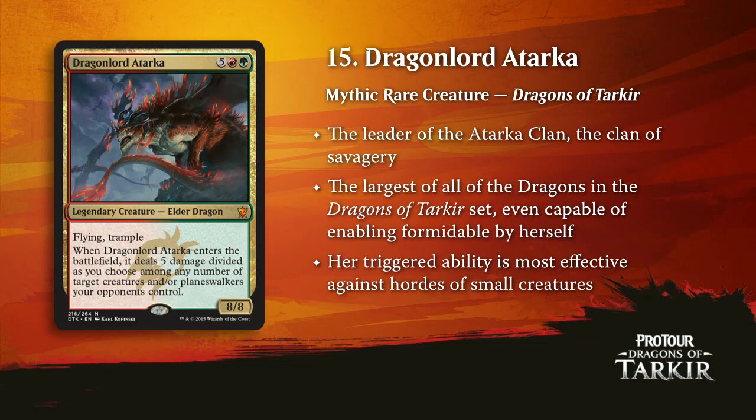Let's go back to Dragonland — it is Dragonlord Atarka, the big one at 8/8, in 15th place. There's a trend here. Dragonlord Atarka is the biggest and baddest of all the dragons. The red-green deck is going to show up in a couple of different flavors. Red-green is definitely going to be one of the big players this weekend. The bigger version of the red-green deck can absolutely go all the way to Atarka at seven mana — super powerful, just blow up everybody. 8/8 trample flying, kills people pretty fast.